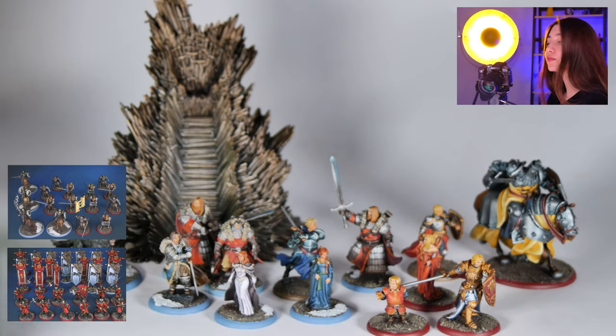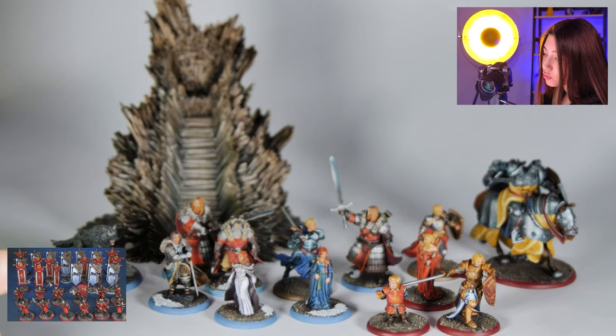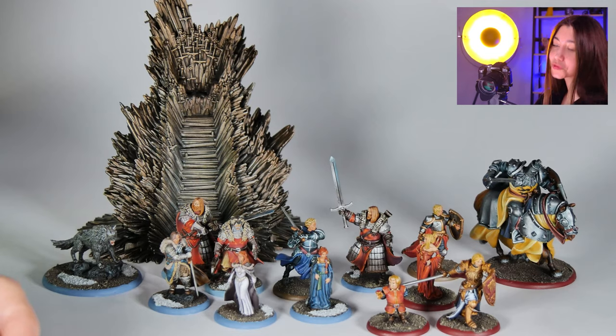And we got the Iron Throne. And we got Montaigne over there, and we got the Great Joe as you can see in the middle. And just next to him there is Brienne of Tarth.